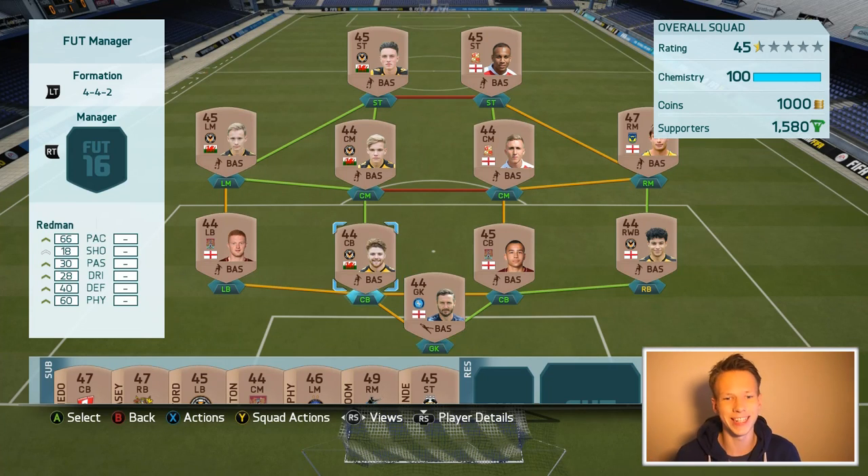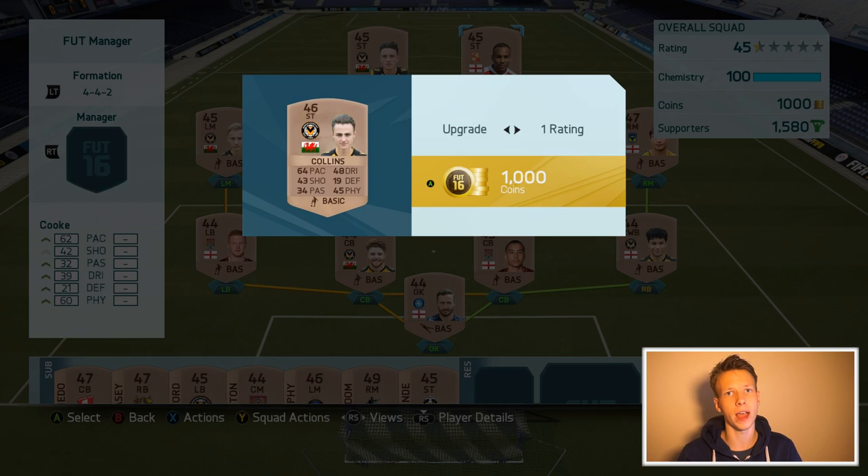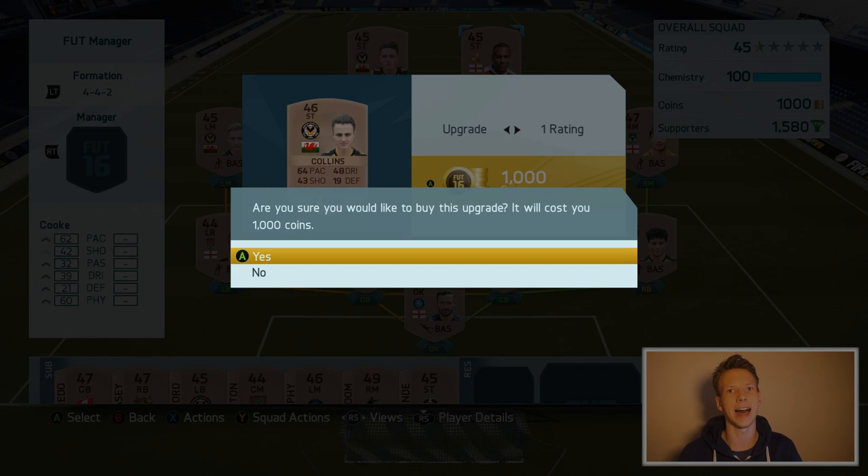Looking at our team, it's pretty obvious none of these guys are going to be outstanding. But Cook is our slowest striker, so I want to upgrade him one rating. If we upgrade Cook, we can get Aaron Collins — he's not great either, but my hope is that in the next episode we can upgrade him a few more ratings and get a somewhat pacy striker who can outrun the opponent's defenses. So Aaron Collins comes in as our striker for now.